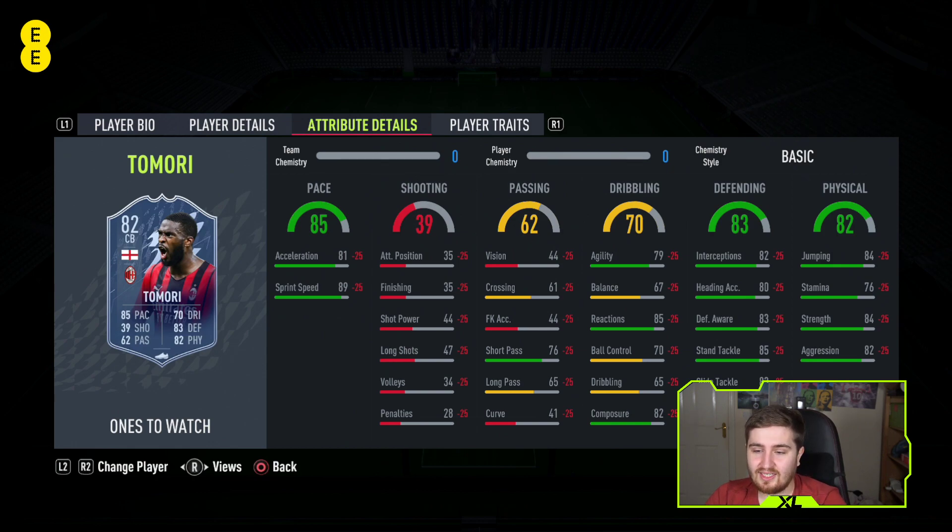Tomori at number three - very good agility. His lower physical and defending stats are what stop him from being in the top two. He's getting 99 sprint speed, has one of the best agility stats I've seen on a center back this year, solid enough defending and physical to recommend him, good weak foot - Tomori is a bit of an animal.